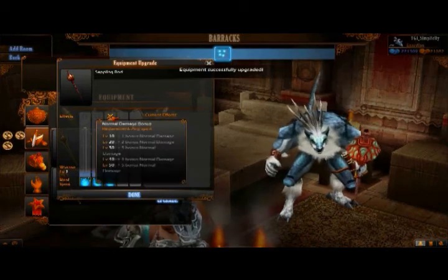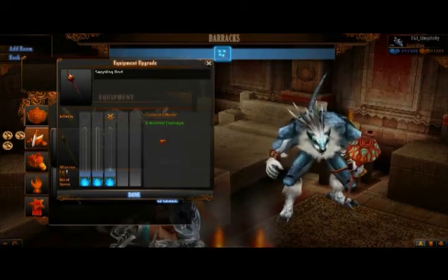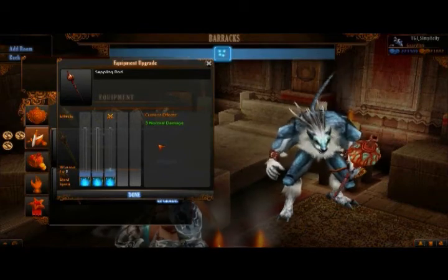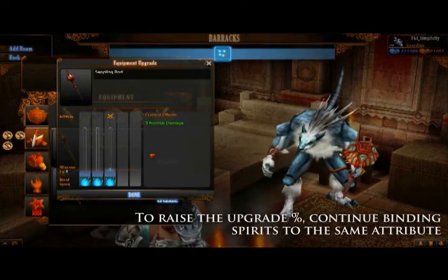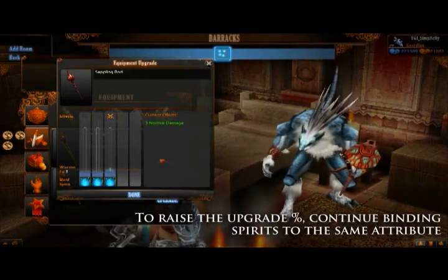Let's go ahead and bind this Razorback to the equipment — hit OK. As you can see, this has now been highlighted and I have increased that attribute. As you proceed through the game, you're going to continue collecting different monster spirits, and you can continue applying those monster spirits to each of these tabs and all the equipment associated with each warrior.